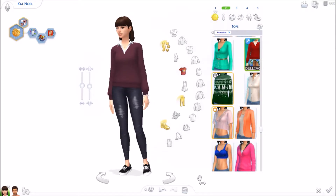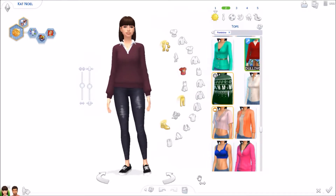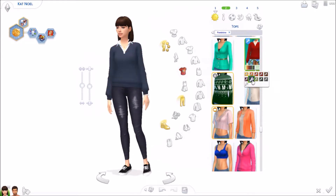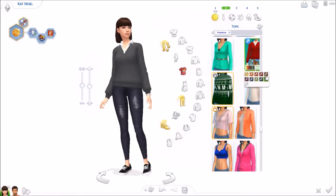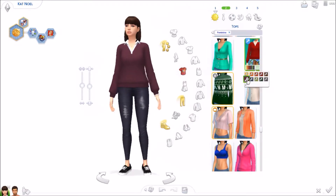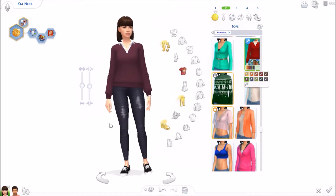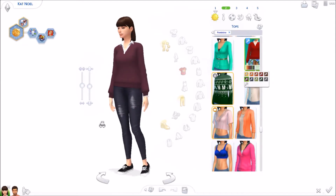Moving on to outfits. I got this shirt on CC Shopping Monday — at first I was having doubts about it when picking colors, but now that I think about it again, this looks actually quite adorable. It reminds me of a college or university theme. By the way, I think there should be a university game pack or expansion pack — that would be so cool. This shirt reminds me a lot of college or working hard in school. It's very simple, very cute, and she looks adorable in it.